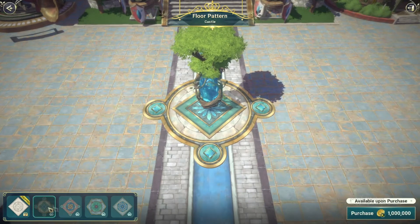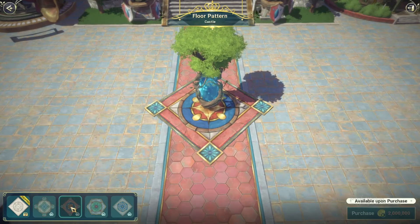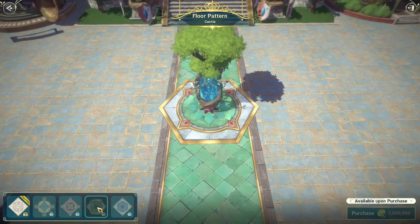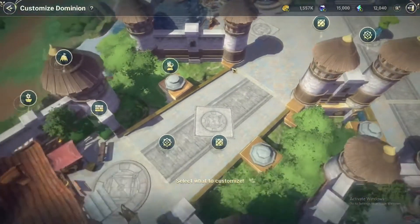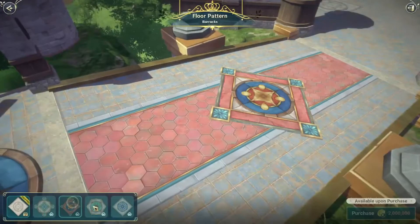Now I love this part — the little floor patterns that are like streets. Look how gorgeous! So I'll call this one flower blue, this is red and gold, this is the emerald one, and then this is like a royal blue.